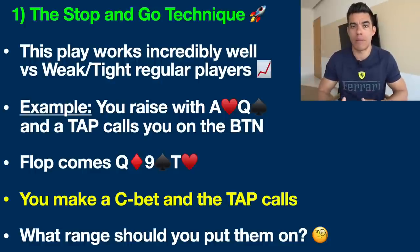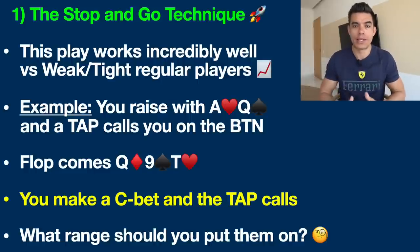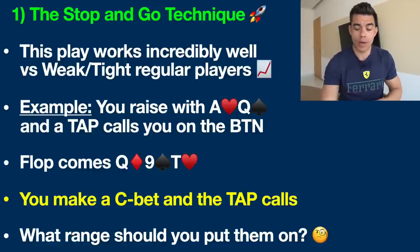So when we make our standard c-bet on the flop — by the way, c-bet stands for continuation bet, we're just continuing the aggression we built pre-flop — the TAP player, the tight and passive player, calls. There's no reason to freak out at this point. When we make our c-bet on the flop we're just trying to fold out all those baby pocket pairs, the suited aces, and all those hands in their range that we just broke down. So there's nothing to really worry about here.